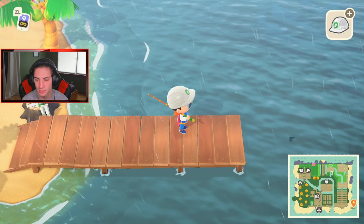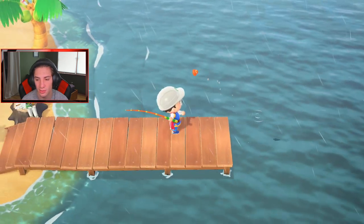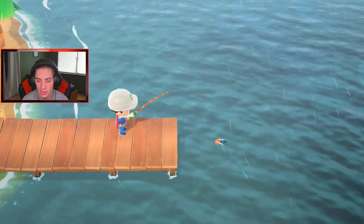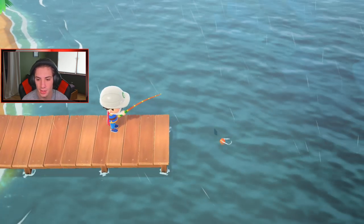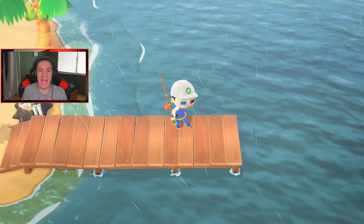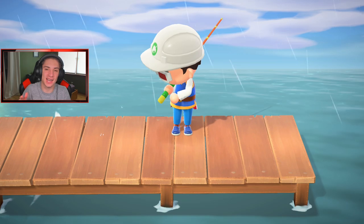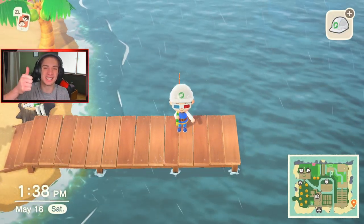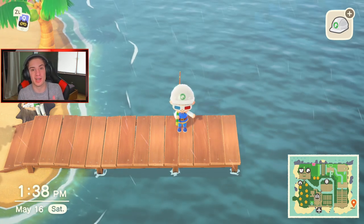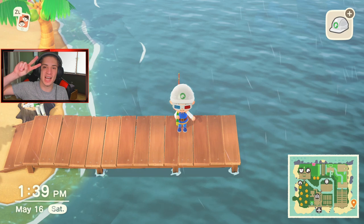Let's try the pier one last time - rubber ducky bobber, get out there. Come on baby, come on! There we go - what is it? A seahorse! Yeah, seahorses sell for around 1,500 so they're better than normal category ones. But guys, that is gonna be it for today's video. If you enjoyed the content, don't forget to smash that like button, and if you're new here click that big red subscribe button. In the next episode, we're gonna hope Jolly Redd comes to our island and we'll be decorating our island a little bit more. Thank you guys so much for watching - see you on the next one, peace out!